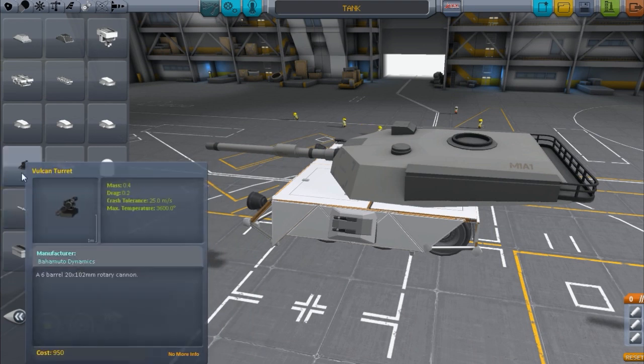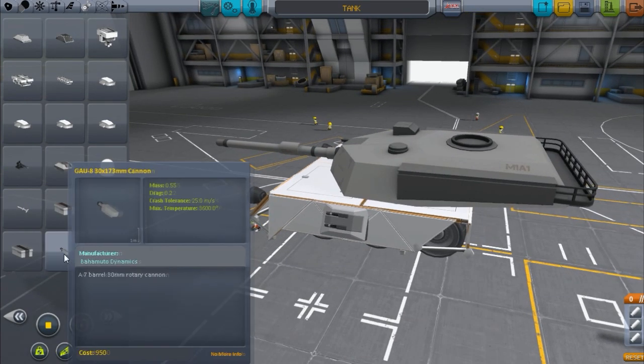The other weapons include a Vulcan Cannon - a 20mm Vulcan Cannon with a 90-degree fire arc, which I'll demonstrate in a bit. And you've also got a fixed 30mm - think of it like the Warthog Cannon that goes on the A10 Warthog. It's a fixed gun mount, so as long as you're pointing at the bad guy, they're going to get mulched pretty quickly. Each of these particular weapons has got its own type of ammo box.